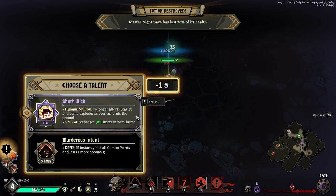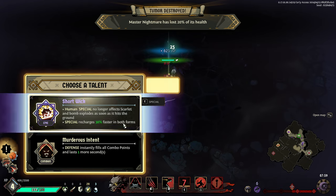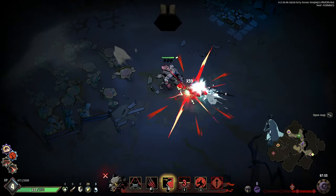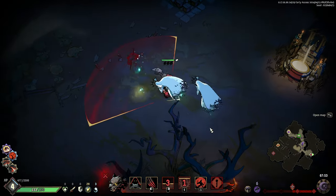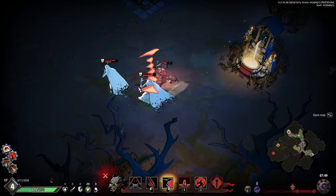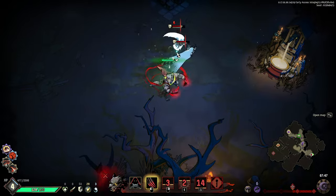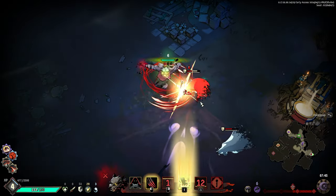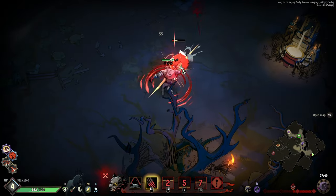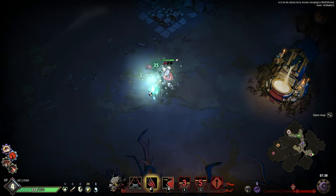New talent: human special no longer affects Scarlet, and bomb explodes as soon as it hits the ground. My special is the most impactful ability in my kit. I need to dash with these guys — taking this damage on cooldown is not good. Dash out, one, two, three, chomp them, dash up, one, two, three, four.